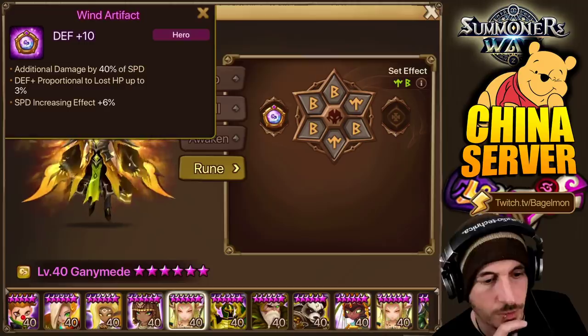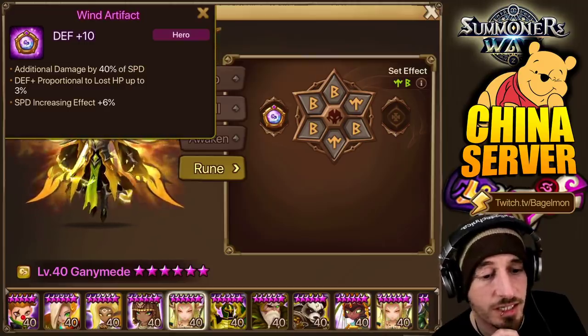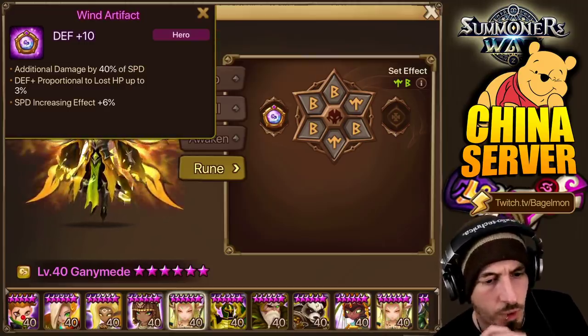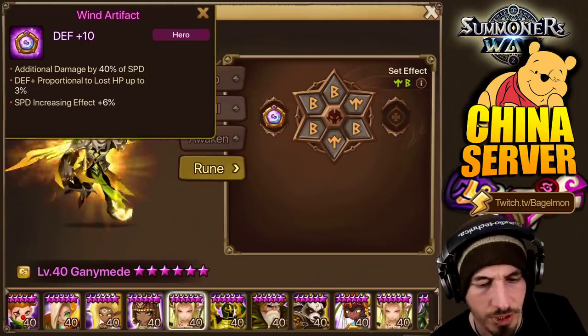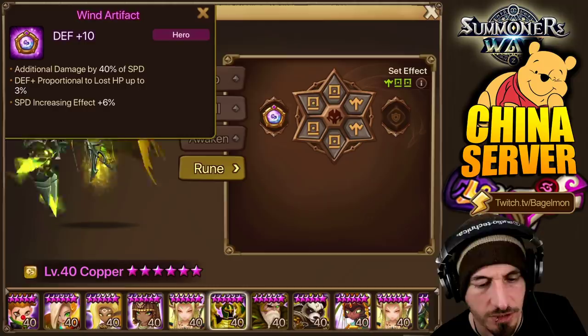Ganymede has another one. Additional damage by 40% of speed, defense proportion to lost HP, speed increasing effect. But it's not upgraded, so who knows if he's going to just stick something else on there eventually.